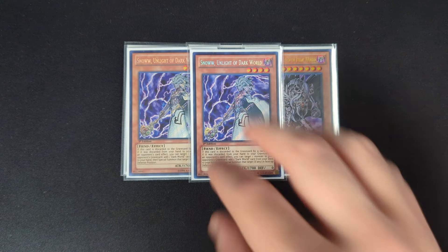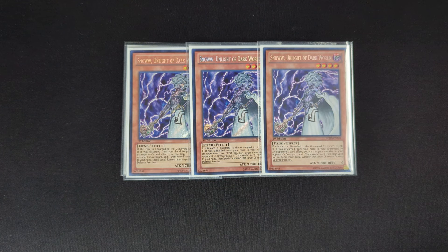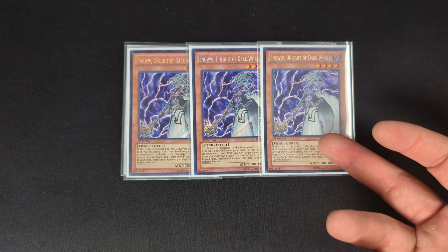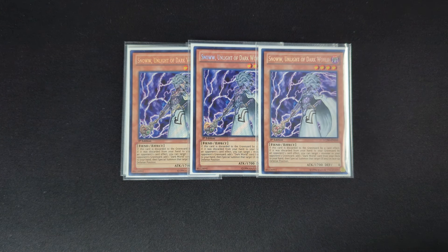After that, three copies of Snow. Snow is your main searcher. When it's discarded, you're able to add a Dark World card from your deck to your hand — very important. And that is not once per turn either. So this can add you any of your monsters, spell, traps — super versatile and super important for the deck.